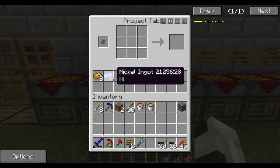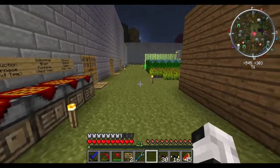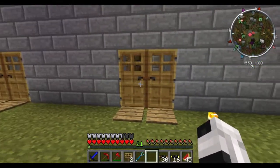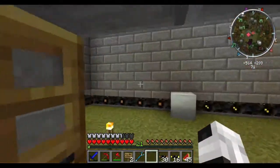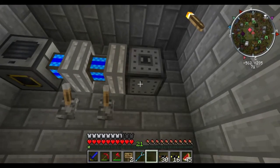So we're gonna take our rolling machine, some nickel ingots, and some copper ingots. Nickel ingots — you've probably seen them, they're the ferrous ore you'll find underground. Go ahead and smelt them up, and you get the rolling machine.